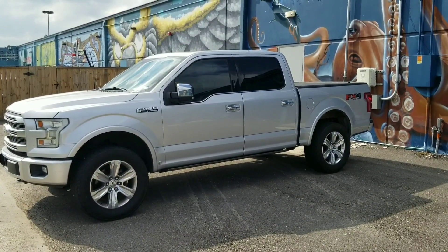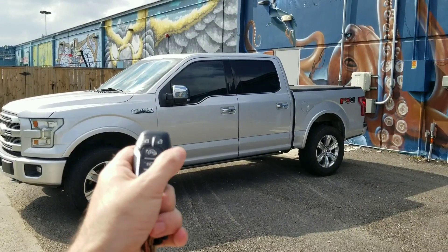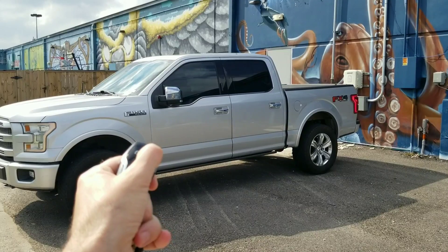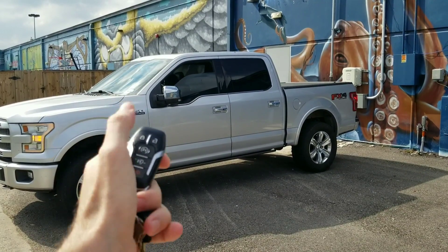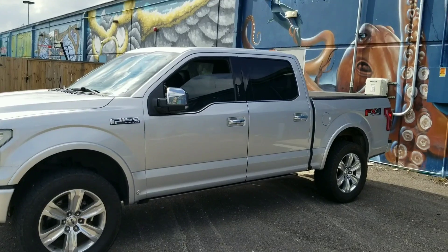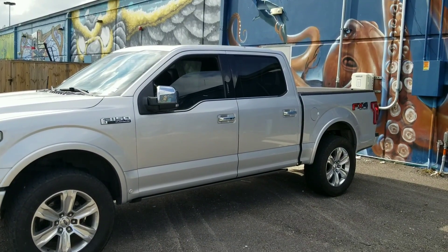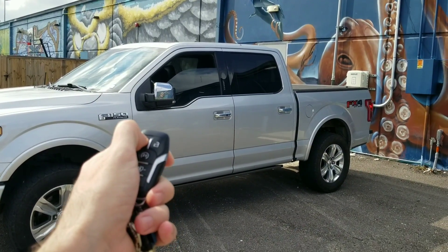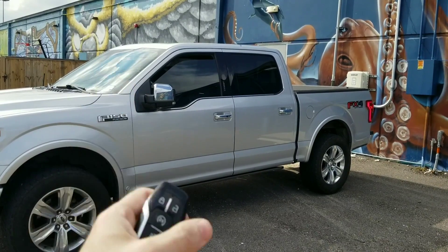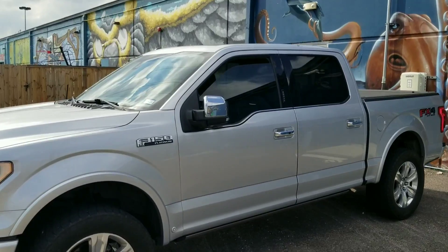If you don't want the window to open all the way, you can unlock, hold it down, then push the lock button — it stops right where you push lock. That also works when locking and going back up. You have to be quick though. Pretty neat feature.